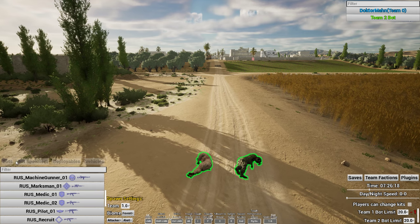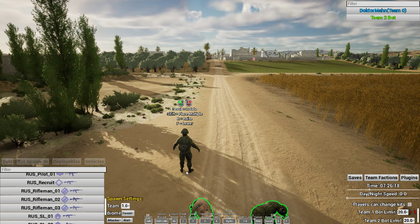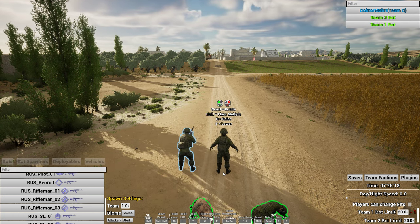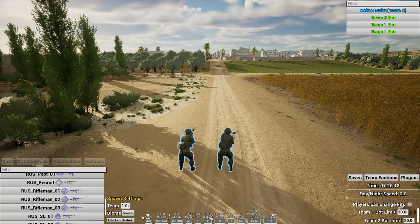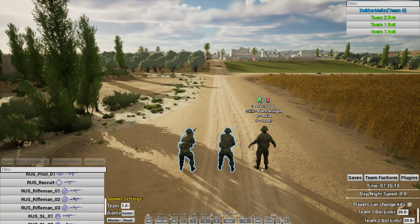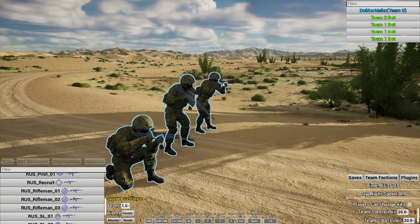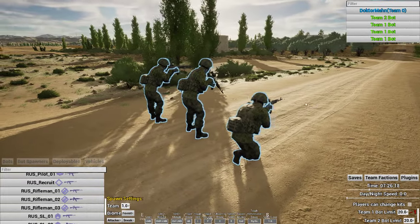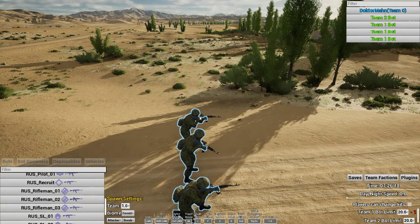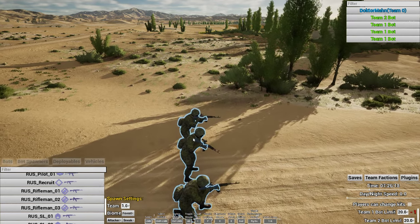I'm going to spawn in a rifleman on team one. I'll hold Shift to place multiple. I'll make this guy alert, the next guy on patrol, and the next on sneak. The alert guy is standing up with his rifle pointed downrange. The patrol guy has his gun at a low ready position. The sneak guy is crouching. When I give these guys a move order: the alert guy will run to the point with his gun up, the patrol guy will walk slowly, and the sneak guy will crouch-walk and sneak around.